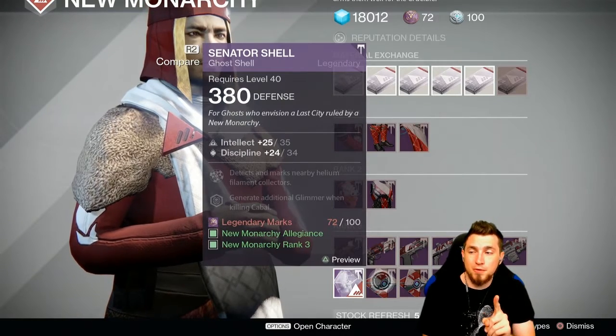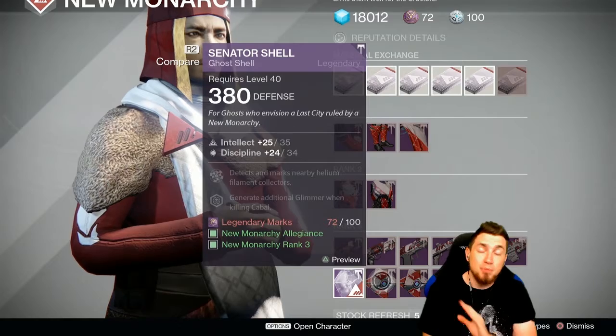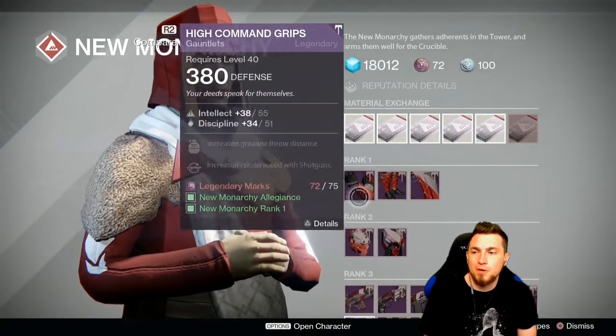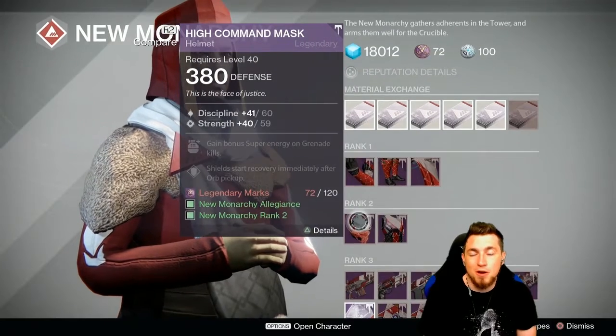The Ghost from Newarky is also one off from a perfect roll — perfect on intellect, one off on discipline. And the armor for Newarky is not that amazing for Hunters this week.